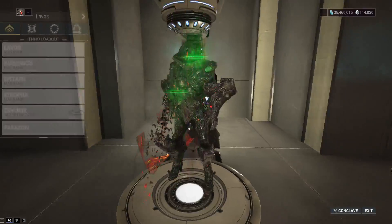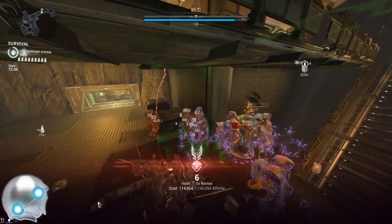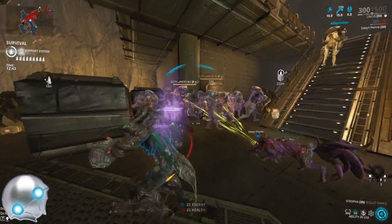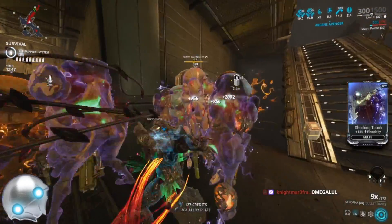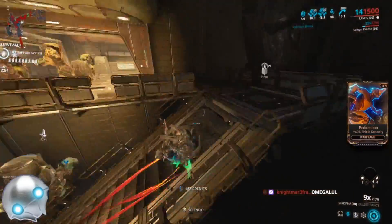This Stropha can two-shot an acolyte, one-shot if you get lucky. Now look at me blow myself up against that acolyte — that's because he had the mag bubble on me. That's the acolyte I always die to: he puts a mag bubble on you and you blow yourself up. If you're using melee you probably won't blow yourself up, but you've got to be careful about that.